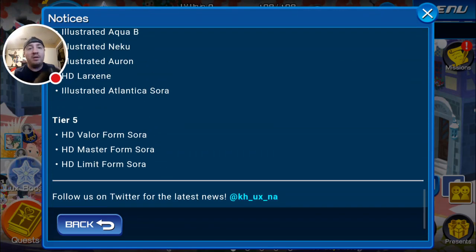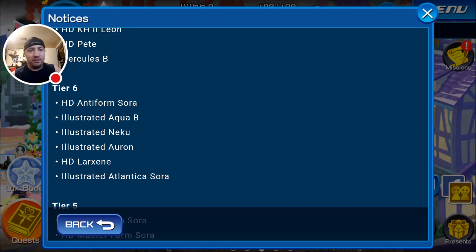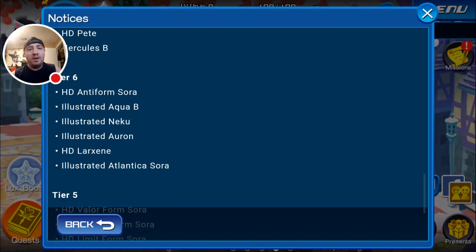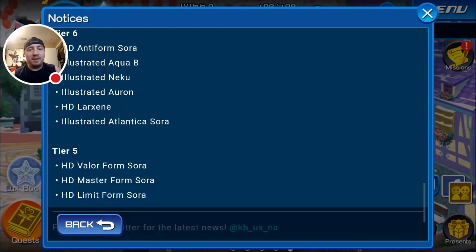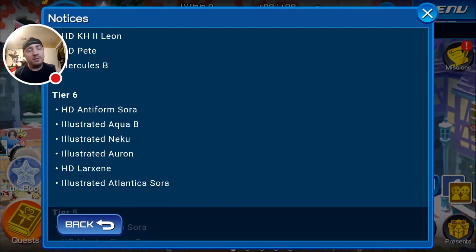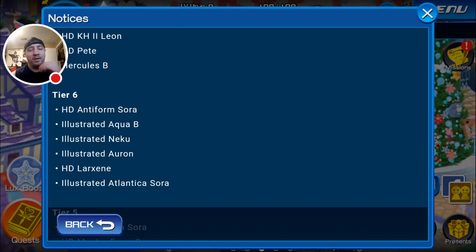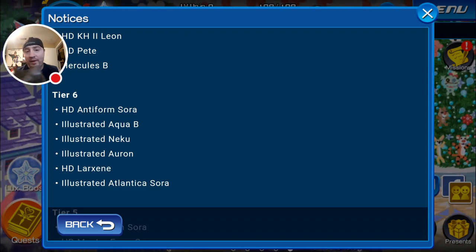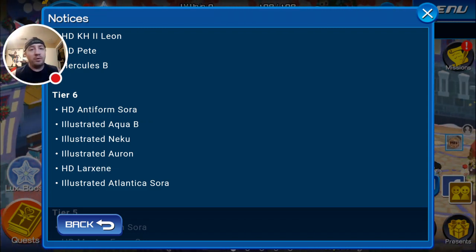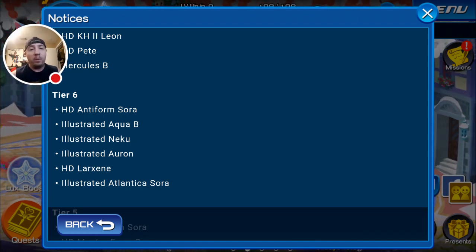The pool is not huge — it's not including every single tier 5 or every tier 6. There are a few things missing from the tier 5 list I'd like to see, like HD Shion, but Any Form Sora is very good as well. Illustrated Neku is an amazing medal — still one of the most damaging speed AOEs by multiplier that we have. The only thing eclipsing him right now is HD Final Form Sora, who uses all kinds of different setups.